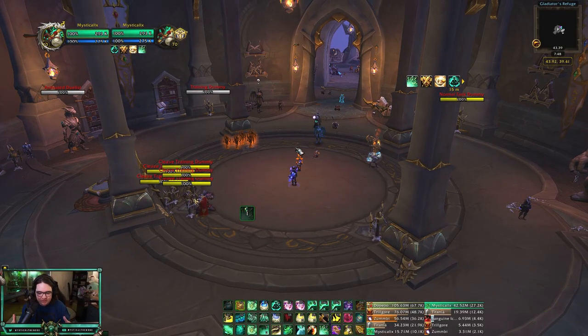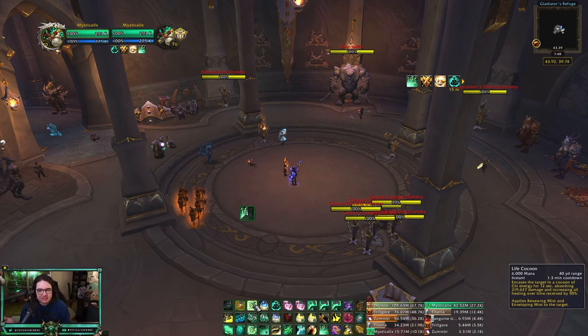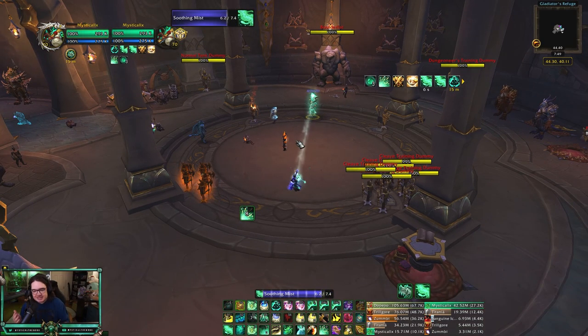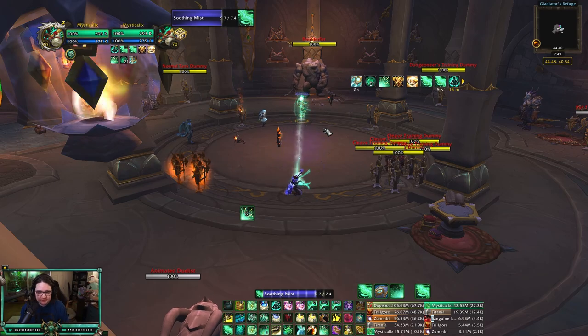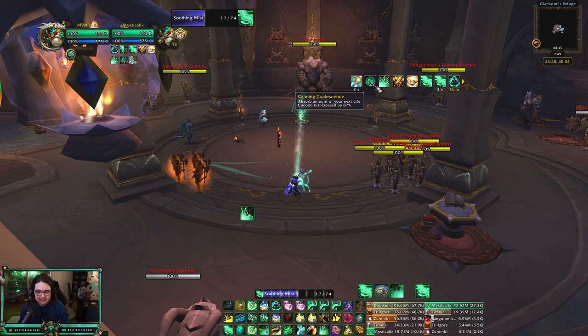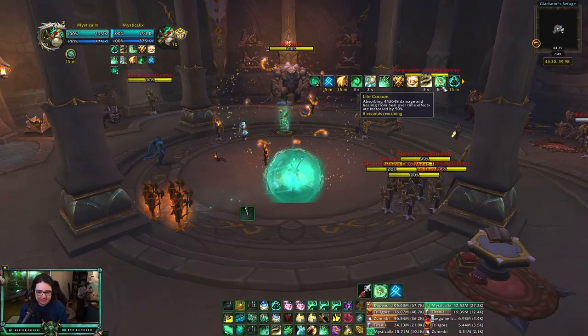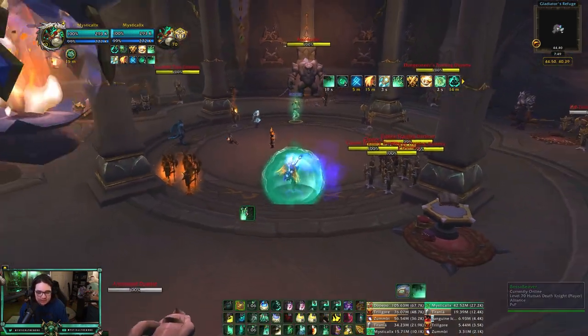Death Mark is a new ability — I believe it replaces Vendetta. It's in their talent tree, and what it does is put a bleed on the target, then that target takes more damage from their Garrote, Rupture, and poisons. There's nothing we can do about it because it's a bleed, but you can trade a cooldown. I believe it's a two-minute cooldown. What I normally do when I see Death Mark is Life Cocoon instantly. By that time you should have a pretty big Life Cocoon. Assassination rogues have good sustained damage with bleeds, but if you're positioning far away and just healing one target, you should be okay.